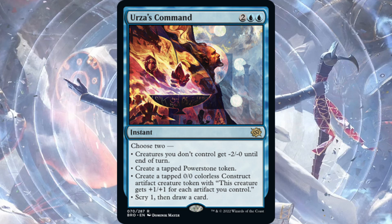Urza's Command — two blue, two generic for an instant. Choose two: creatures you don't control get -2/-0 until end of turn; create a tapped Powerstone token; create a tapped 0/0 colorless Construct artifact creature token that gets +1/+1 for each artifact you control; or Scry 1 and draw a card. The two most likely modes are creating the Construct token — which becomes a 3/3 or 4/4 if you have Powerstones — or using minus two minus zero to stall for a board wipe. It's an okay card but all the modes seem a little too weak and the versatility doesn't really make up for it.